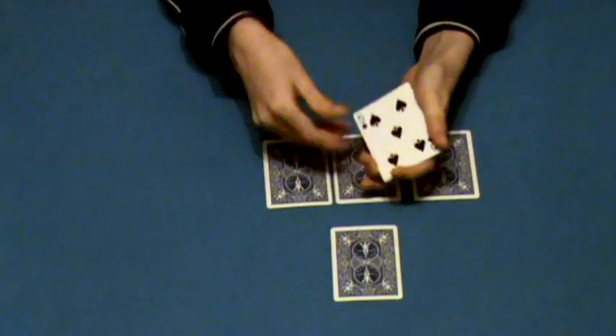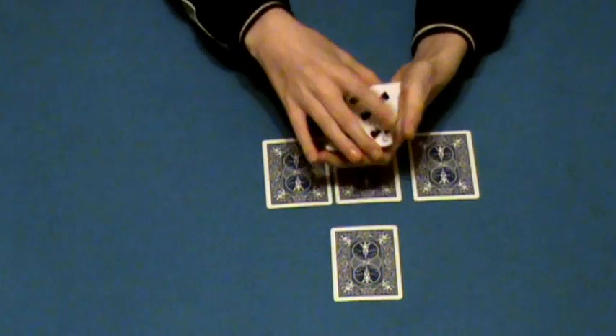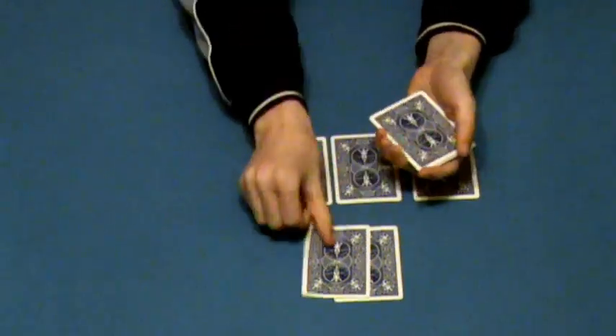Over here I have four black cards. And I'll take one of the black cards, let's just say a six, and I'll put a six over here.